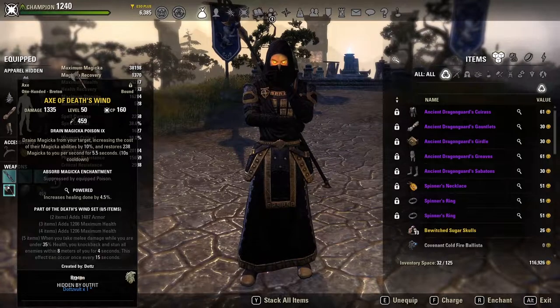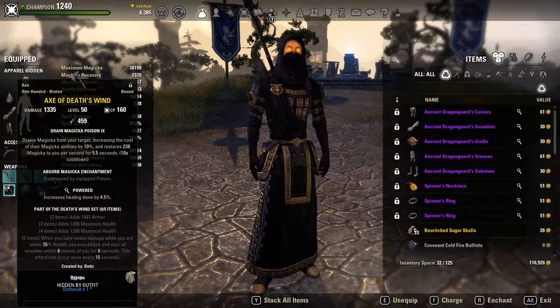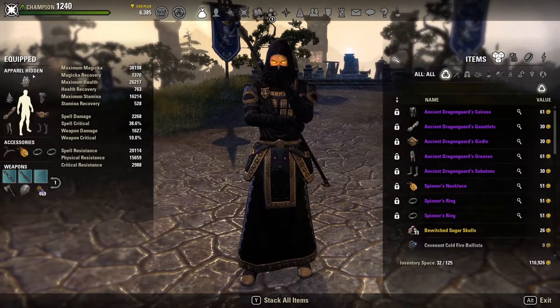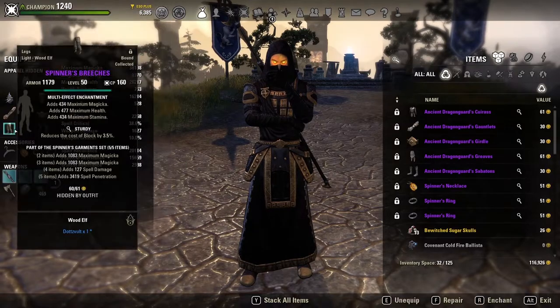Our back bar two-piece is Death's Wind. I used to run Potentates on the back bar, but since its nerf down to five percent and because you get minor protection as a base for Magicka Templar, I don't think it's as good as Death's Wind anymore. Since these percent mitigations are multiplicative, I'd rather just get the extra 1500 armor in that part of the defensive calculation. You only need Spinners on your front bar.